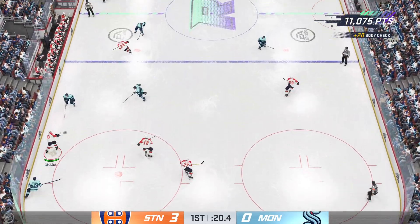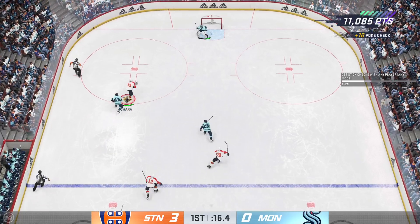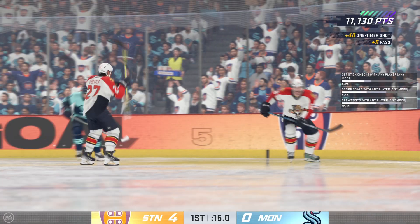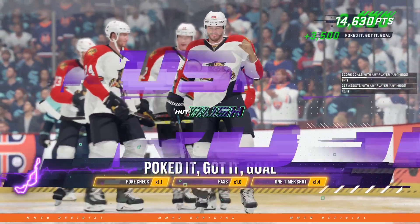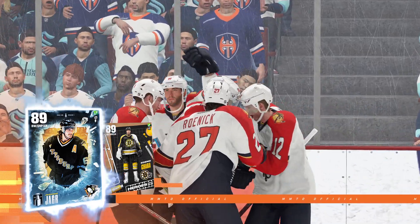Back in the offensive end. Strong defensive effort. Trying to break free. Score! It's the poke and the finish. Wow, and you can poke-check that puck away, and you have good support on the backcheck, and you can turn and go the other way. That's what happened here, and it winds up in a goal.